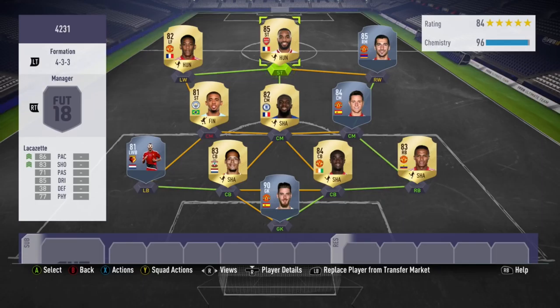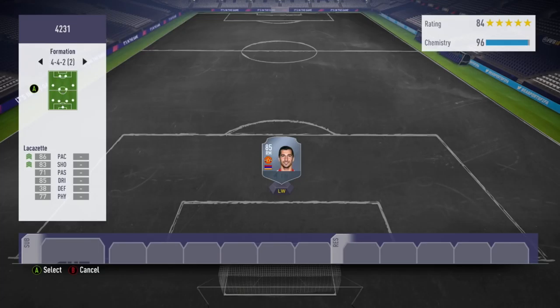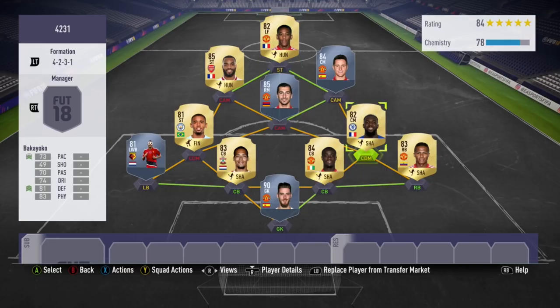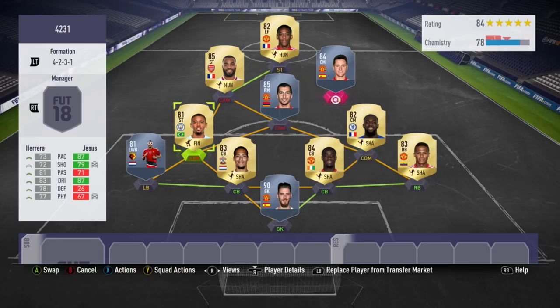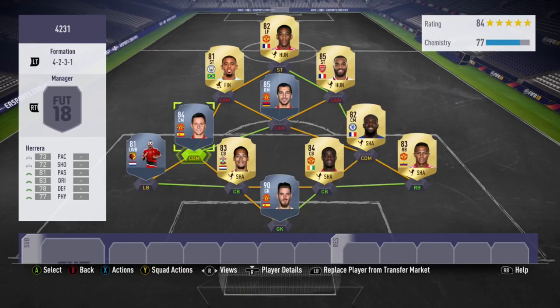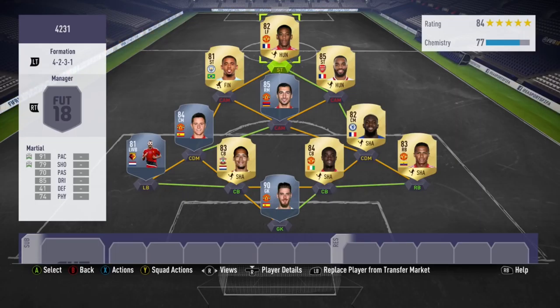So this is the team. How you start it in-game — you're going to want to start it like this. Let's find the 4-2-3-1. You've got Martial as the striker, Mick Atarion as the CAM, and Jesus as one of the attacking midfielders. You'd make sure you have the two CDMs on stay back while attacking. You can have the two fullbacks on stay back while attacking, but obviously experiment with that. Then the striker on get in behind and press back line. If you're not sure regarding the custom tactics and player instructions, I have got a video on the best custom tactics and best player instructions for this formation.